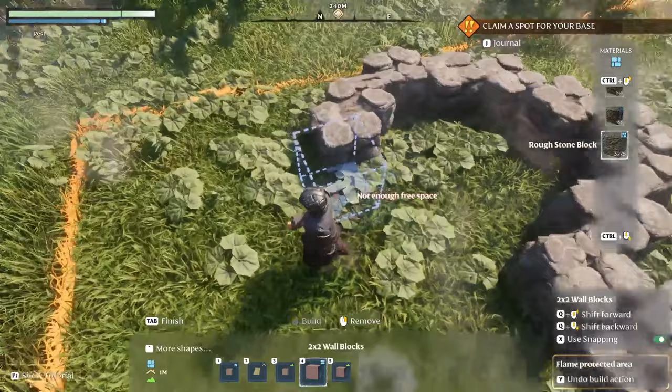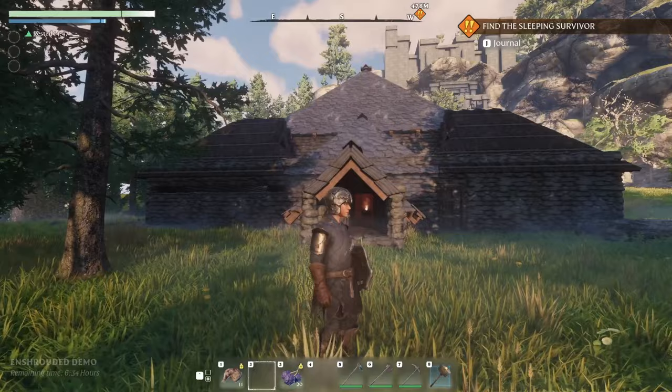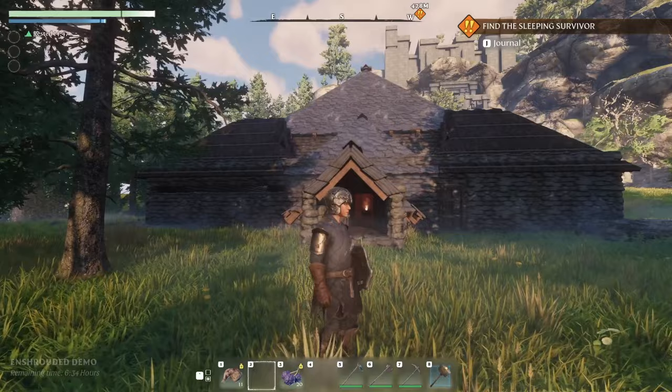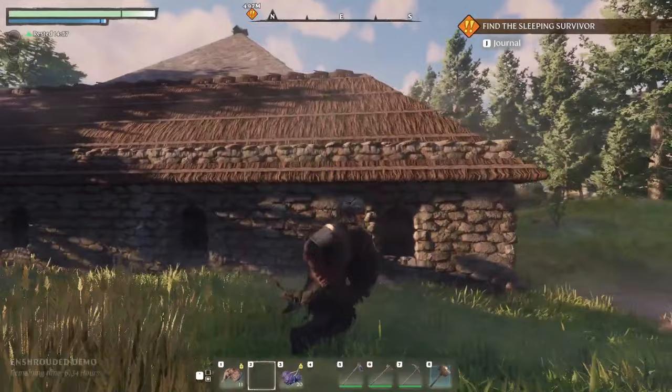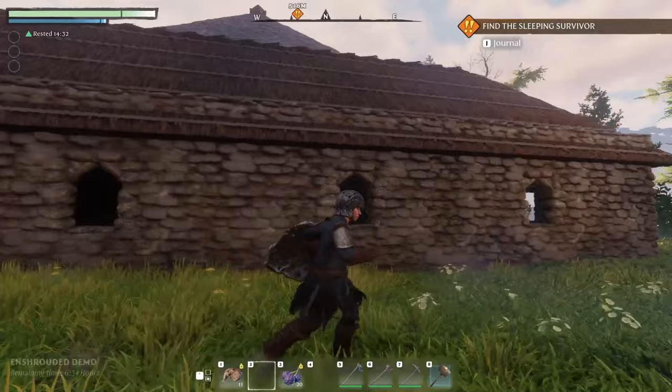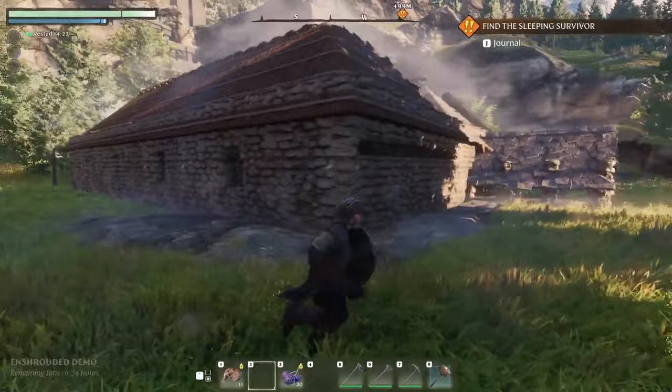It is totally possible to make a circle, you just have to have a lot of patience with the build system. The game also likes you to be standing in a specific place when placing pieces. As you can see in this video, I have rock wall sticking through my roof all the way around — that's because I placed my roof while standing on the ground level. If I had gotten up to the level of the roof and stood on it when placing, the wall wouldn't have stuck out.